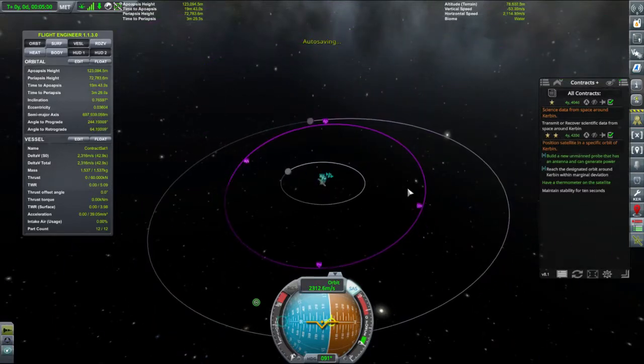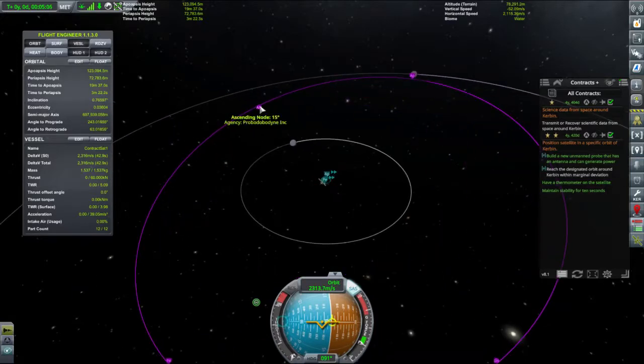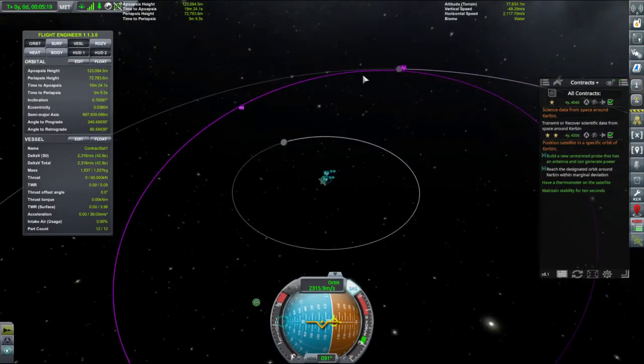So what we want to do is get out to one of these ascending nodes. Once we put our apoapsis on that ascending node, we can then angle our orbit to meet these, and at the same burn also bring the periapsis out to the other side. And that should mean we get where we want to go.